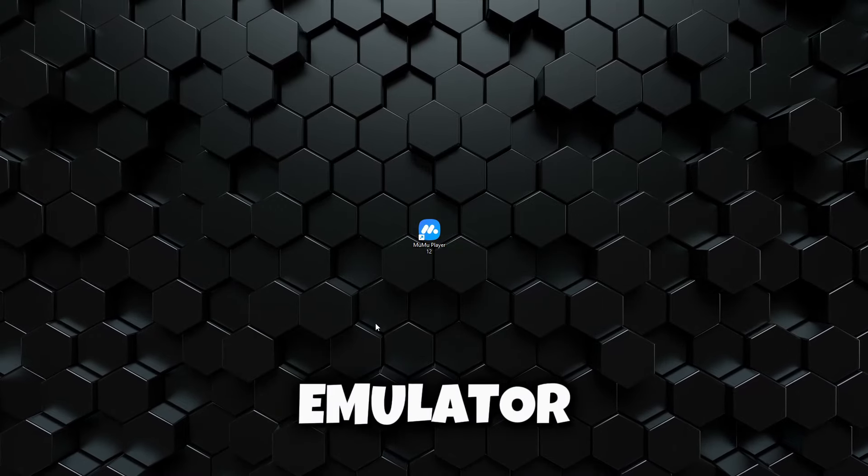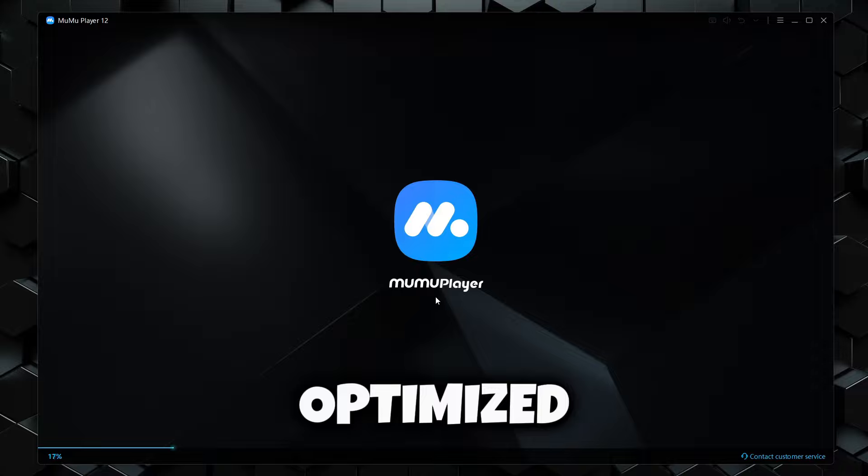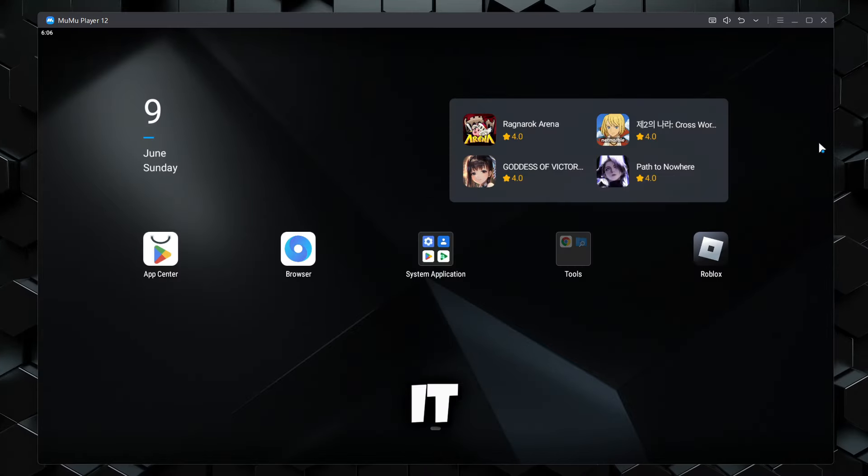So the emulator that we're going to be using is Momoplayer. Obviously, it's going to be the best optimized emulator for your Android exploiting experience. So just go ahead and download it and open it up like this. Once you've opened it up,